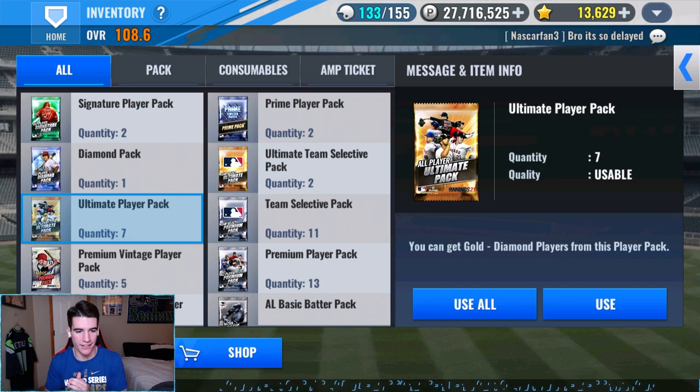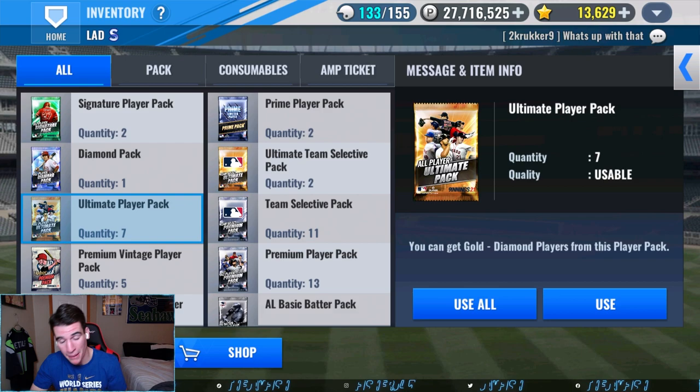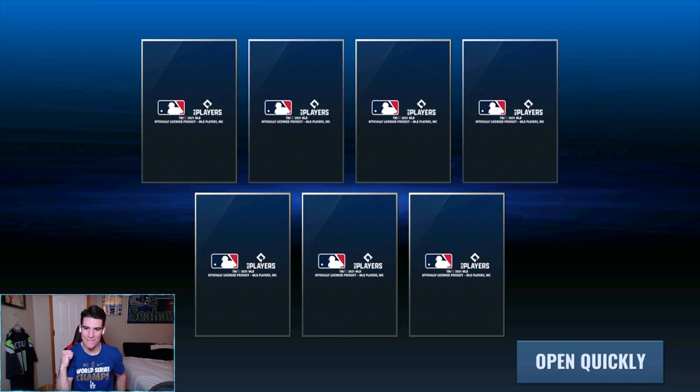Now we got seven ultimate player packs, then premium vintage, prime player packs. Might do a prime combo, hopefully we don't have to — that means we'd get a team prime from the prime player pack. I'm gonna say we get maybe one diamond from an ultimate player pack, not feeling two. At least a diamond — there we go, and we got two! Reverse psychology right there.